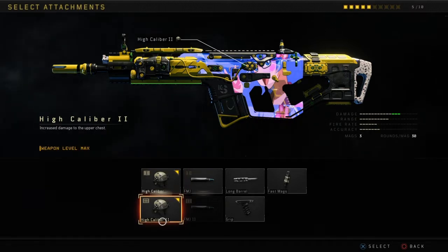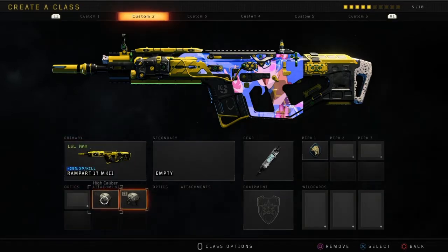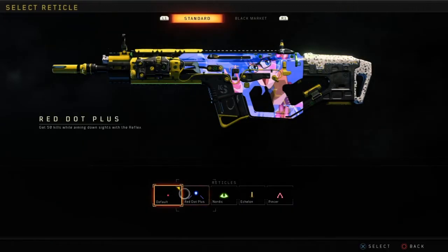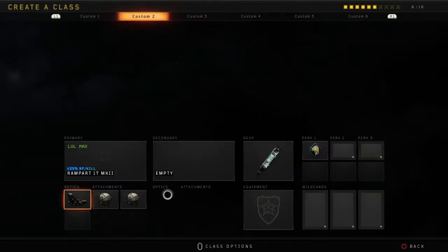I use this gun as a medium to long range gun, but sometimes my instincts kick in and I just run in. Sometimes I end up victorious, but usually I end up dying to an SMG. Anyway, we're gonna have the Reflex sight — I'm not using the red dot sight because of the other options available.